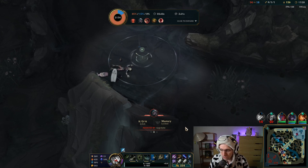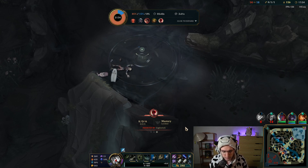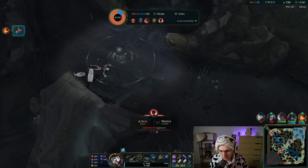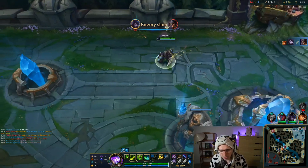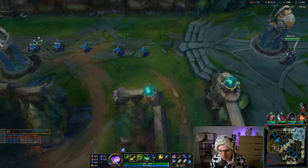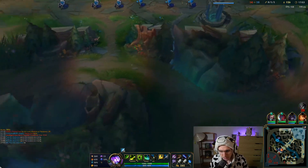I think Goonzu's is good, but right now the Eclipse build is just too good. The problem is Goonzu's is giving us on-hit magic damage, and we don't really want on-hit magic damage when we're building a build that focuses on armor pen — Eclipse is giving lethality and then this item gives 30% armor penetration. The magic damage just doesn't synergize well with that.